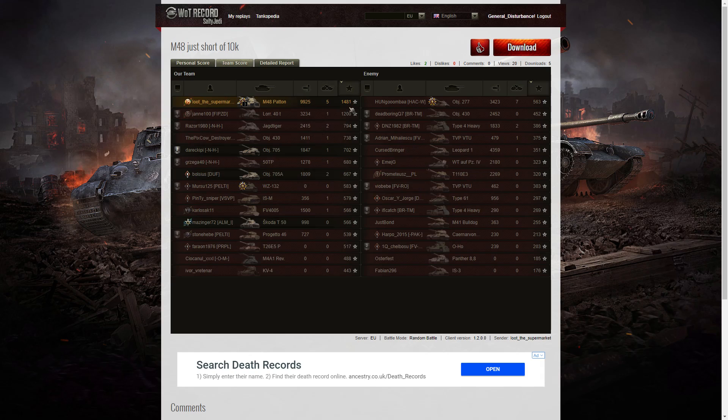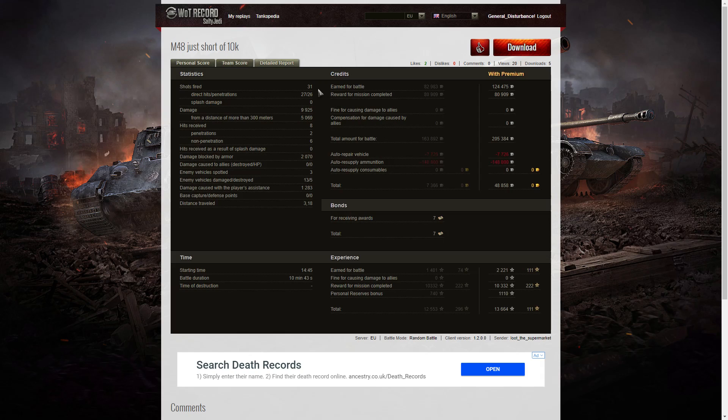When it came to base XP, Loot the Supermarket really aced it — 1,481 base experience points. The next highest was the Lorraine 40t with 1,200. The reason the Lorraine scored so high is because it's tier 8 and the Patton is tier 10, so it earned a lot more XP with every shot. Looking at the detail report, he fired 31 rounds from that 105mm gun — 27 were direct hits, 26 were penetrations — doing 9,925 hit points of damage, of which 5,069 were at more than 300m. He received eight hits from the enemy: two penetrations and six non-penetrations, showing the strength of that hull.